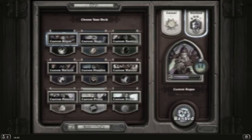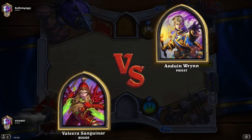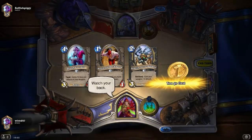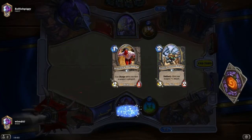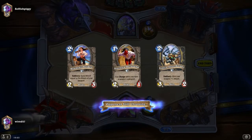That's kind of the other thing — just getting better generally at the game. Now, with the Priest, I often find we get Shadow Madness on turn 4, which can be very, very bad.